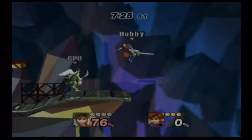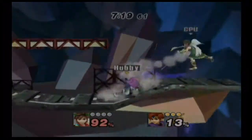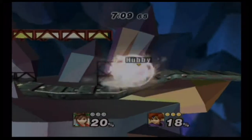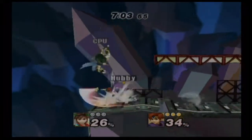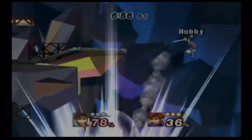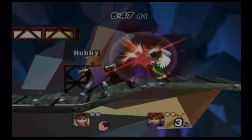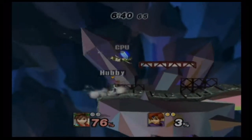Roy's back throw is different — it's just a large, strong swing, which is a good finisher. Whereas Marth's is more of a scoop. Roy's down tilt is really good for setting up combos, as is his up tilt. Most tilts are great for setting up combos. His offstage game isn't that great because he's heavy and his up special recovery isn't as instant as Marth's, so you can get trapped.